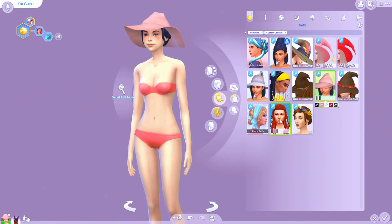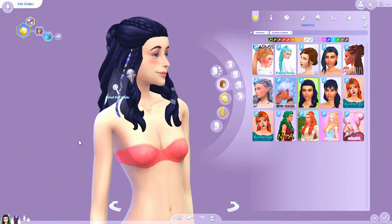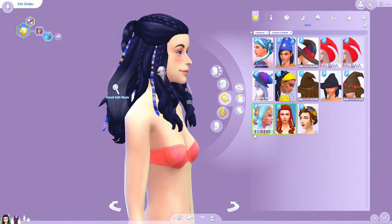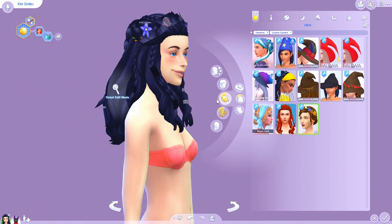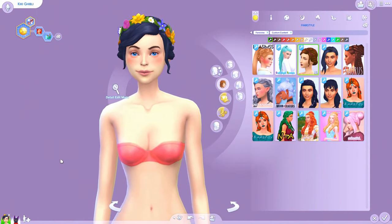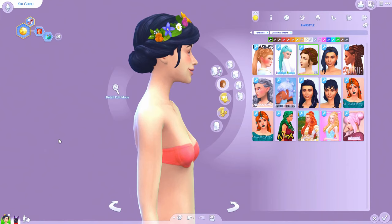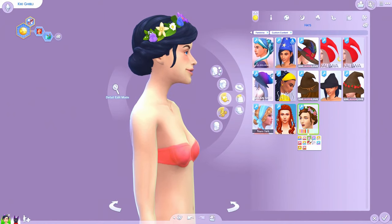If that's something you guys want to see, let me know in the comments. These are the hair accessories that go with the dread hair — it adds feathers, little bands, and strings, and you can change the colors to coordinate. This floral crown is made to go with one of the other hairs, and I think it really works for spellcasters — playing into the whole potions-making, living off the land, woodsy, elfin-type vibe.